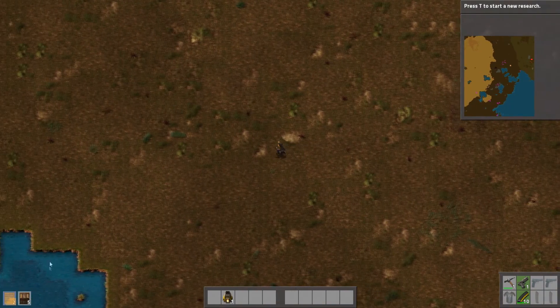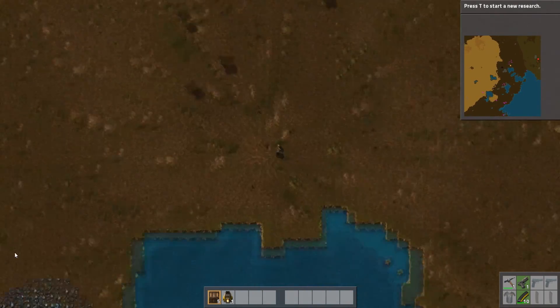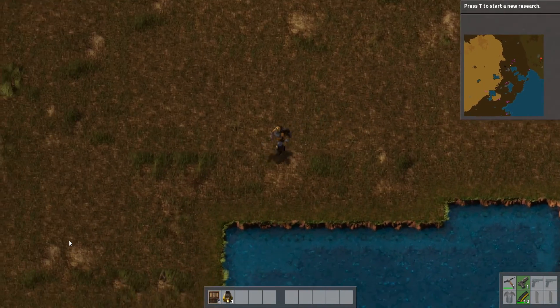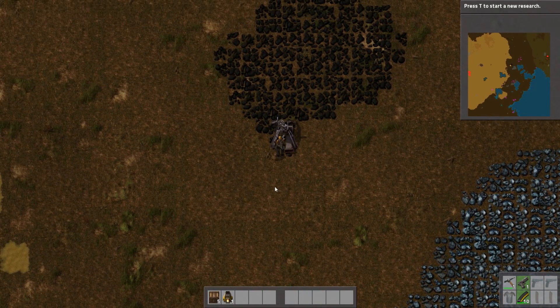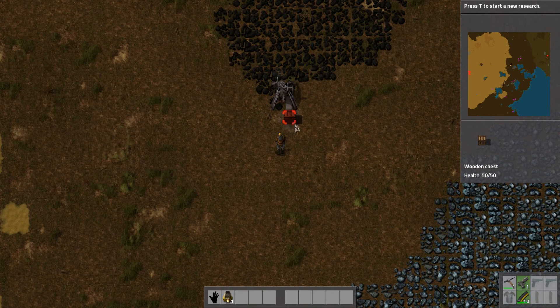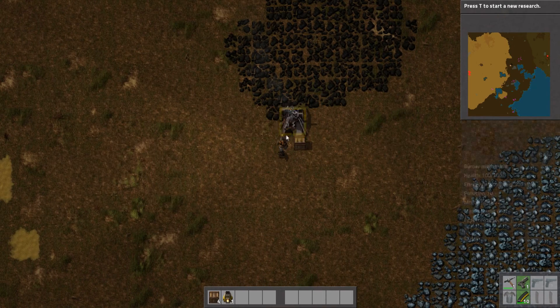Let's go back and make ourselves a chest while we're on the way over - let's make five just because we can. Then let's put that on the output for the burner mining drill. All the items are on the floor at the moment but that's not too much bother. Let's press F and grab this, put that there, and that guy can start pumping all the coal into our chest.